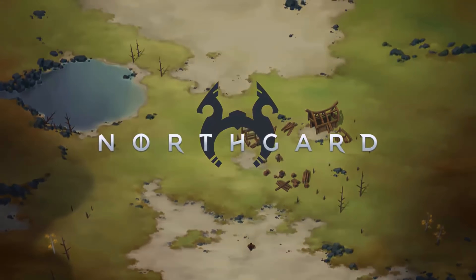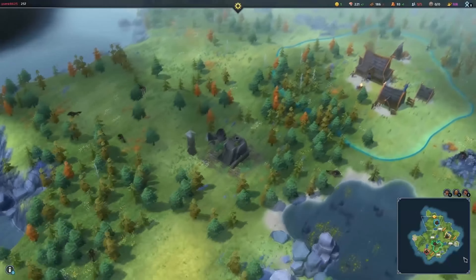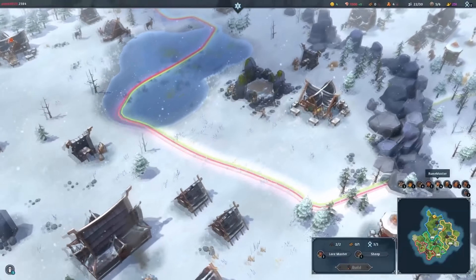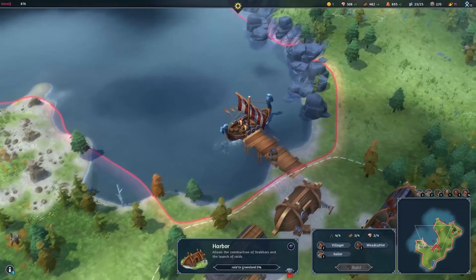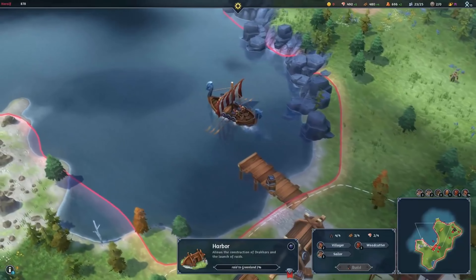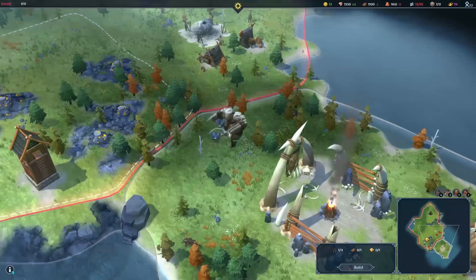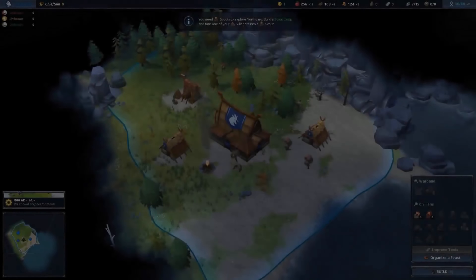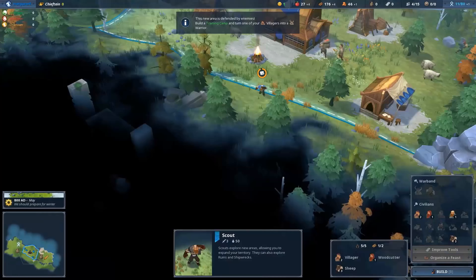Norgard is a city builder real-time strategy game based on Norse mythology, developed by Shiro Games. The game was released on 7 March 2018 and is available for Windows and Mac. In Norgard, the player has to build and manage their Viking village and set sail to explore and conquer new shores, bringing fame to their clan and writing history through conquest, trading, or devotion to the gods. Norgard got over 10,000 very positive reviews on Steam, and on Metacritic it has over 80 points out of 100.